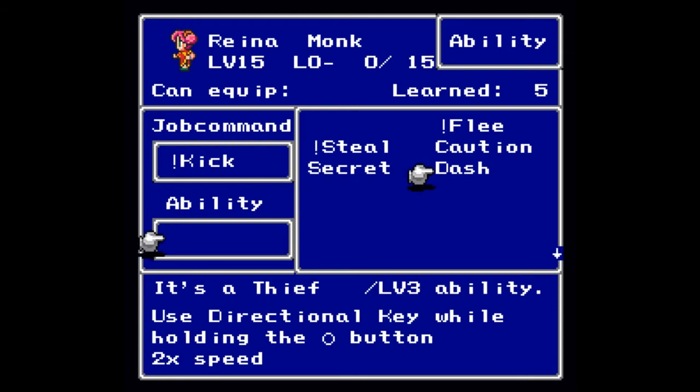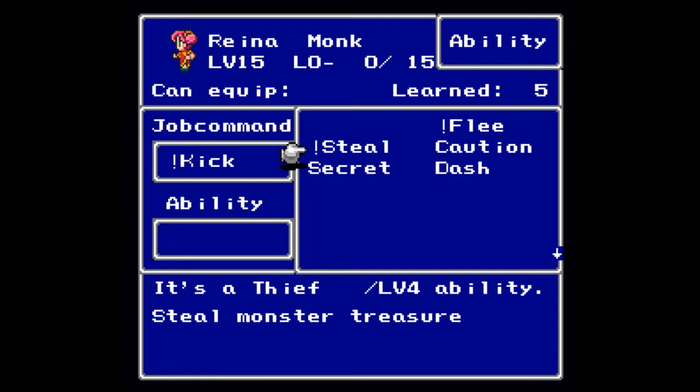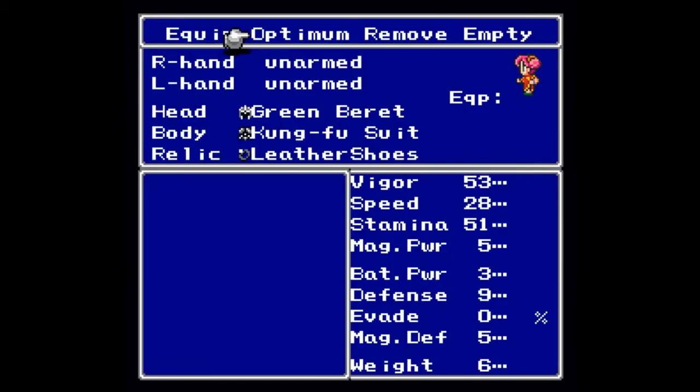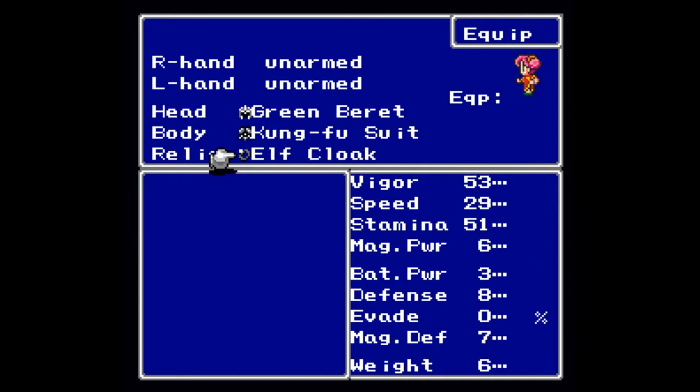I'm not going to use Dash — two times speed is a little much. Holding down to run is fine, and we're not fleeing from any battles so that one's out. I'm going to go for Steal and hope I know where all the secret passages are. Silver glasses are the same, but oh — Elf Cloak! Even though I thought it was for the thief, it technically is because it increases speed. It's a relic, not body armor. We're definitely putting that Elf Cloak on — magic power, magic defense, and speed are all up.